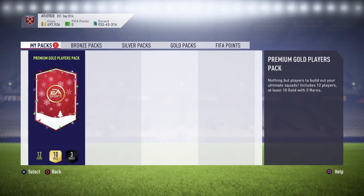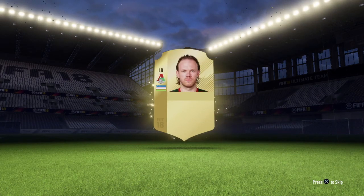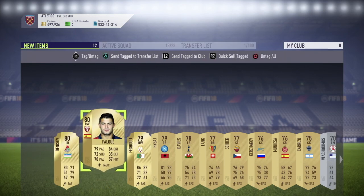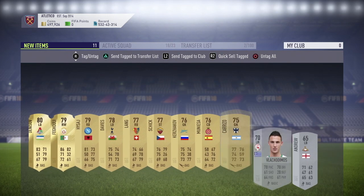That leaves us with our last pack, the Premium Gold Players Pack. I really hope to get something good because until now nothing has given easy profit. I hope this one is a board player at least - but it's not. That's actually surprising. It's a really low-rated player, and I'm actually surprised at the back luck from these SBCs. I got the same player I already used, so I might sell him for around 1-1.5k, but that's still not profit.